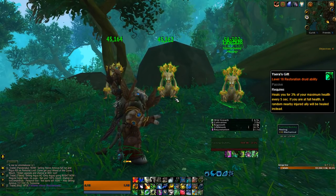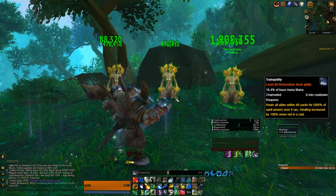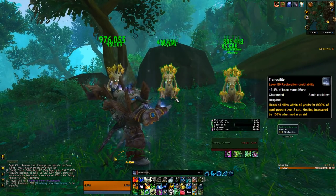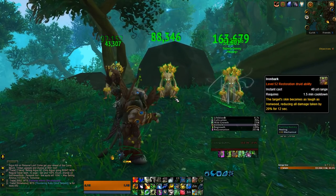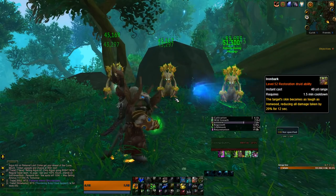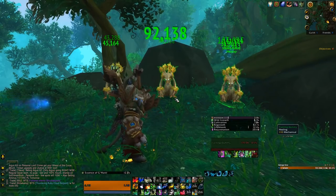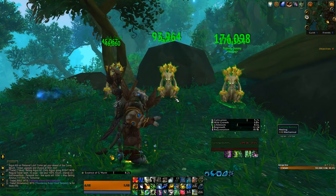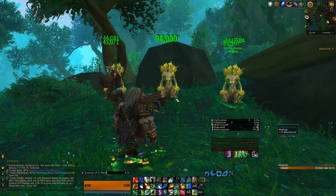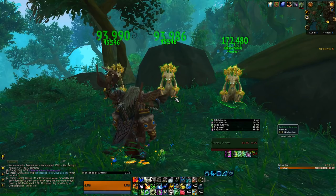As for cooldowns, there's Tranquility — your big AoE heal, healing everyone within 40 yards as you channel. Iron Bark is a placeable defensive cooldown to reduce incoming damage by 20% on whoever you see fit. And lastly, your artifact ability and cooldown, Essence of Gha'hanir, essentially a buff to yourself to make all of your active healing over time abilities tick twice as fast, making your HoTs super powerful.